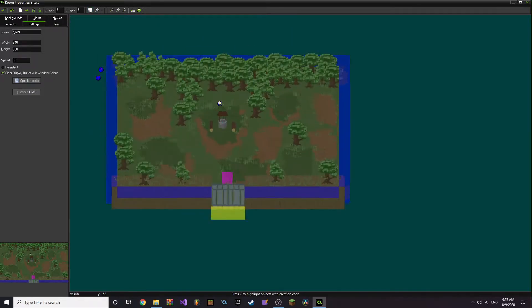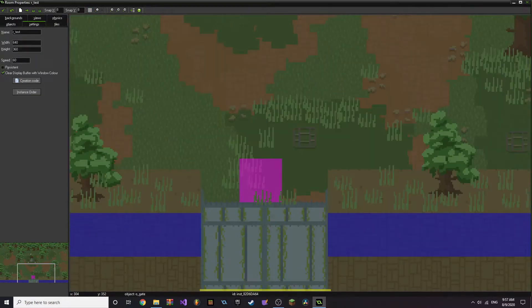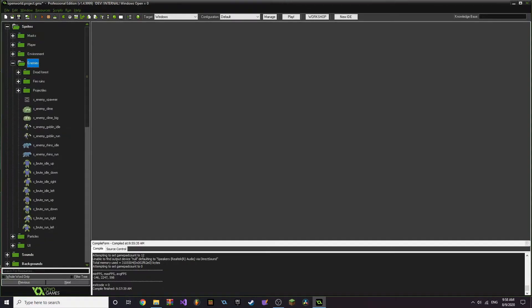If you go to the game's file, you can see that it's made up of three main sections. This is the first one — the one you saw — and this is the gate that you have to open. If we take a look at the sprites and go to the enemy, we have dead forest and fire ruins. We have all the things, including the rhino, which didn't show up.